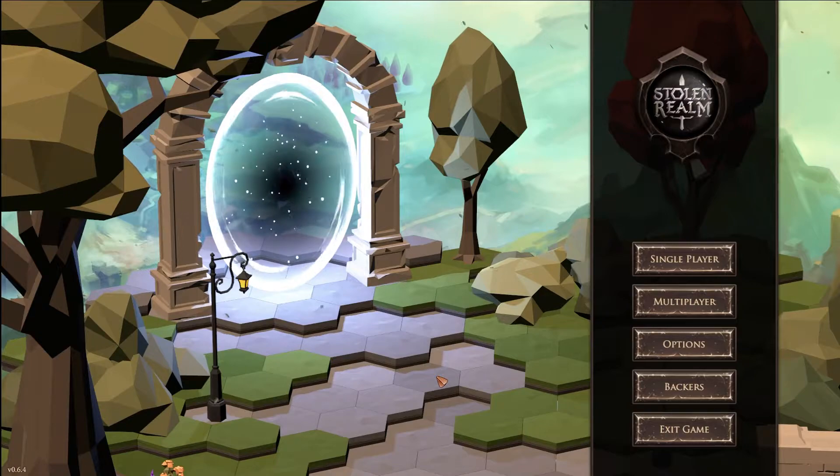It's mainly a tactical combat system where, as you can see in the main screen, it gives you tiles to move around. You can build up squads of six, either single player locally or multiplayer co-op, with up to six party members each controlling their own character. You can also do it solo - one character all the way up to six - which sounds pretty interesting. I'm excited about that, so I'll be right back.